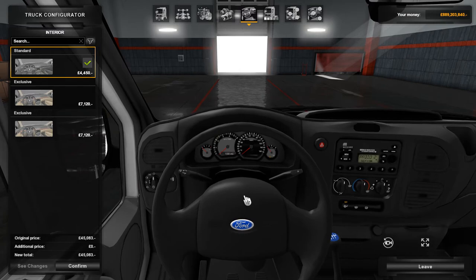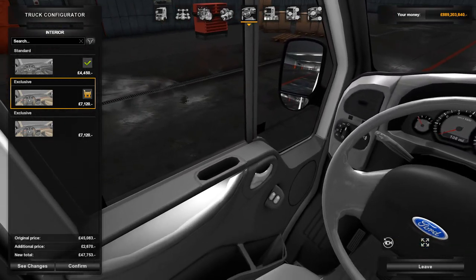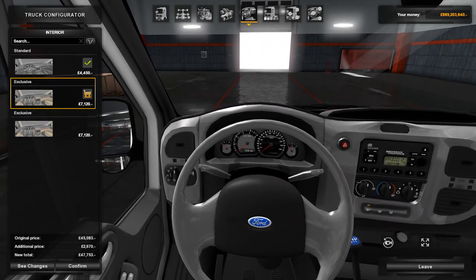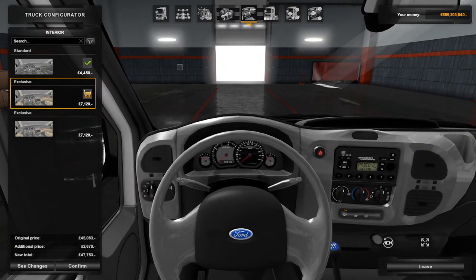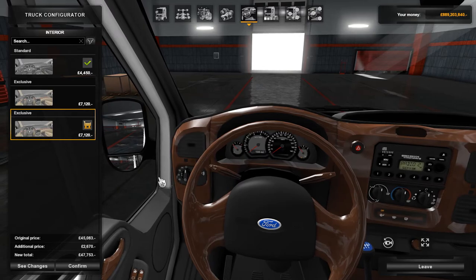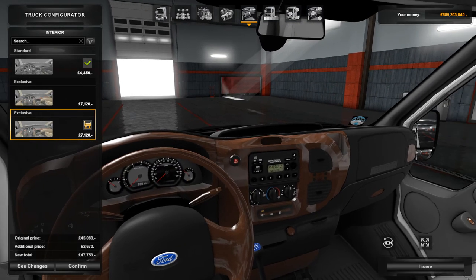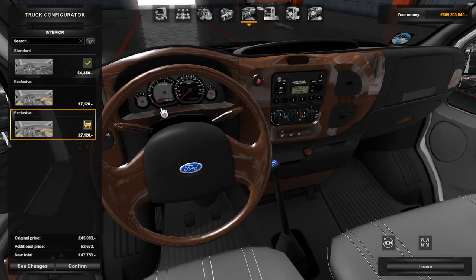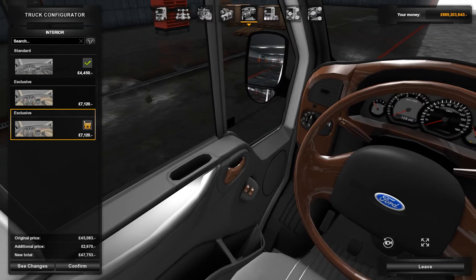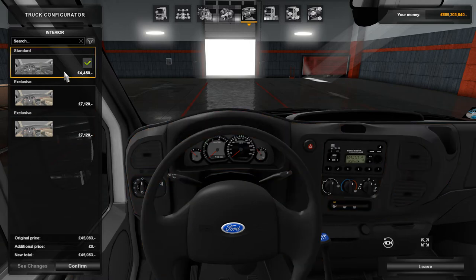Let's head to the first exclusive interior, which makes everything look almost chrome — very shiny texture. A chrome steering wheel is weird in itself. Maybe you could pull off a chrome dashboard, but definitely not a chrome steering wheel. The second exclusive option — I'm assuming it's meant to be wood. To be fair, if the modder had taken care with it and put effort into making it look nice, it could have been very nice. But as it stands it's an atrocity, so let's go back to the standard leather option.